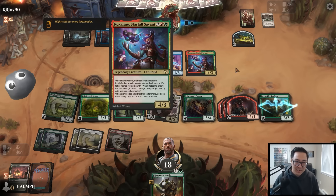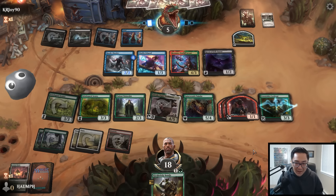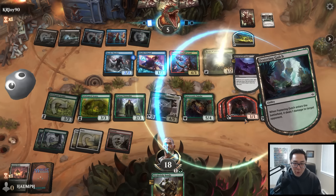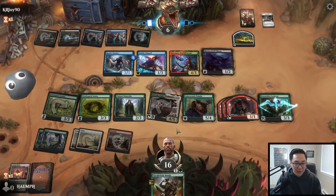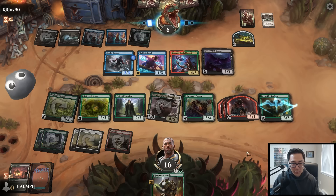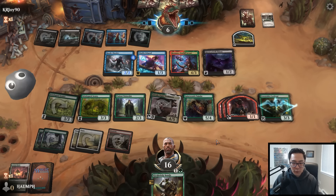They're at five life. Reanimate does come with a cost - I hope this is good enough. Look at our board! Sylvala untapped, we made three one-ones and played a five-four, a three-three, and another three-three. The rares are most certainly juiced. We have a bunch of Mercenaries that can pump creatures to get in for a bunch of damage.